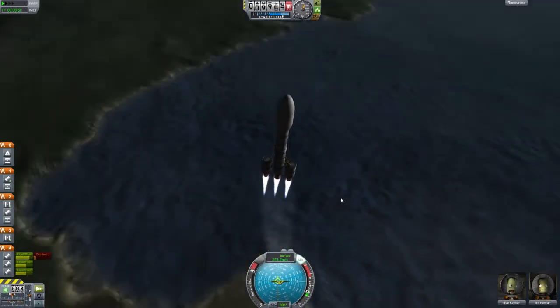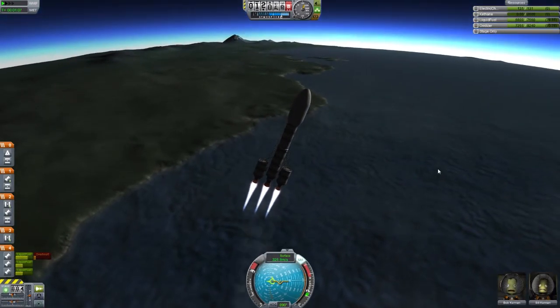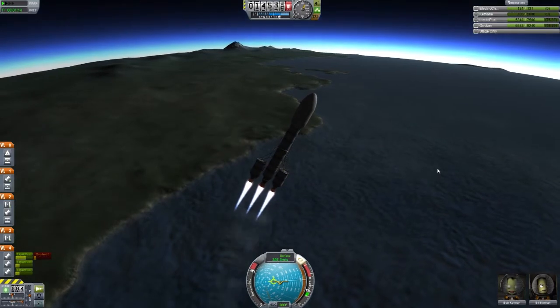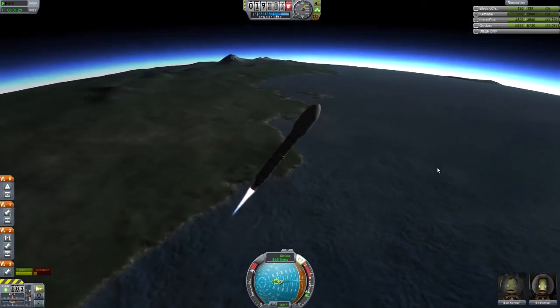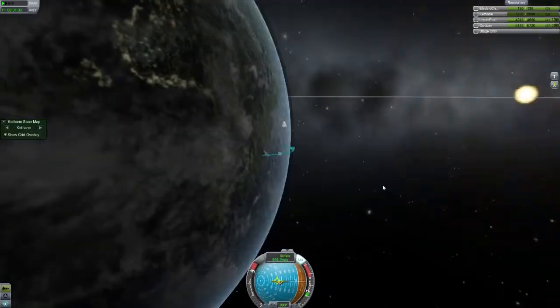This is carrying two kerbals with an MK2 command pod. It holds two kerbals and we've got a little fuel tank as well, and a Kethane tank with a couple of drills, and some solar panels as well. But you'll see that in a bit.